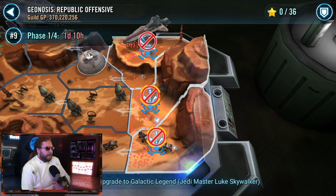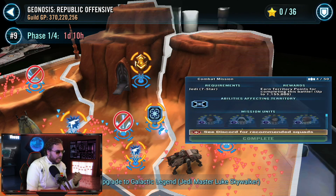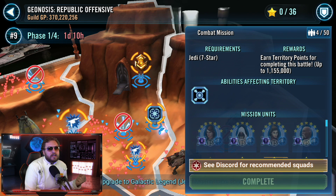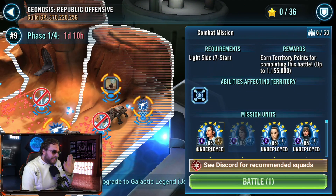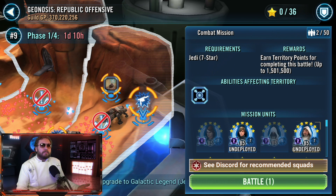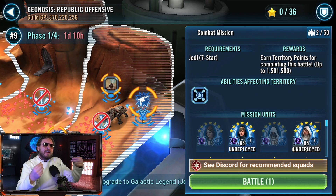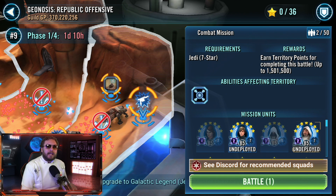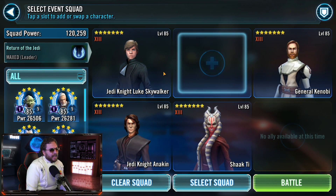This game mode has been a big struggle over the past year in Galaxy of Heroes, mainly because we've been needing two Jedi teams. Jedi Knight Revan with Yoda, Bastila, and Jolee is important to knock out the first Jedi mission, but we've been struggling to perfect the second Jedi mission. Jedi Knight Luke Skywalker has been our best answer so far, and I've been consistently getting three or four out of four. Today we're gonna throw in Jedi Master Luke Skywalker and see what he can do.